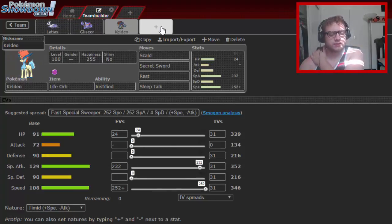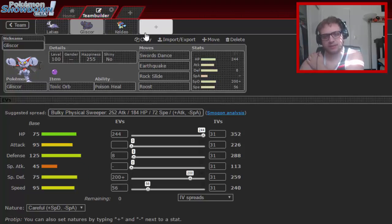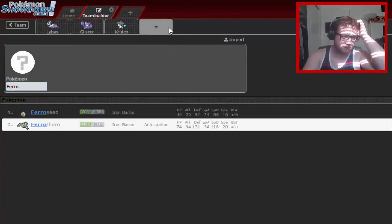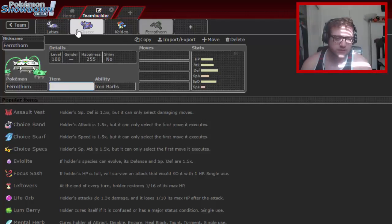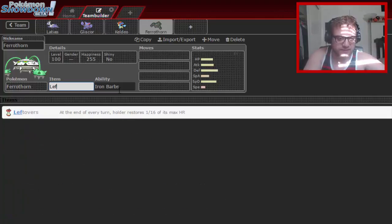Right now I'm missing hazards, which would be very helpful. I don't really need hazard removal because everything so far has recovery — Keldeo has Rest, Gliscor has Roost, Latias has Roost. Also, my core is already levitating, so they won't be hit by Toxic Spikes or regular Spikes. To check things like Manaphy, I'm adding Ferrothorn.